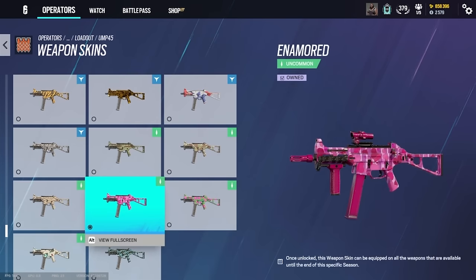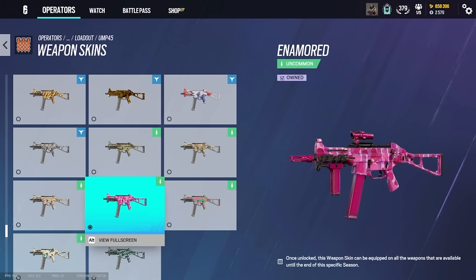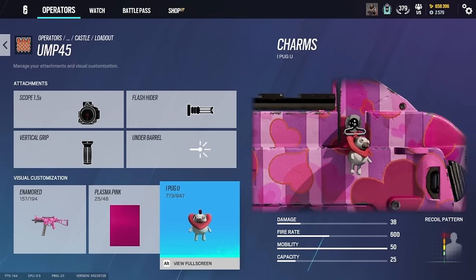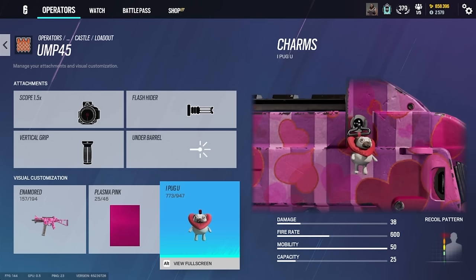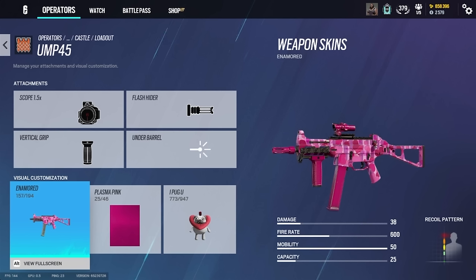It's rated 'Uncommon,' but it's like one of the rarest skins in the game. And then I have the beautiful pug charm — is that a heart around it? Maybe it's a Valentine's Day thing. I've never seen the 'I Pug You' charm. Out of all your gun skins, what's your favorite? It has to be the Valentine's Day one — it's just so beautiful. Enamored — that's the Year Two Valentine's Day event, February 2017.